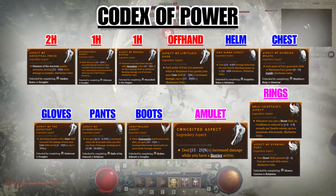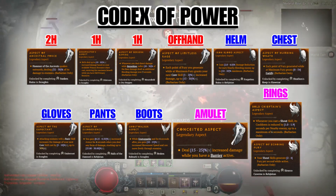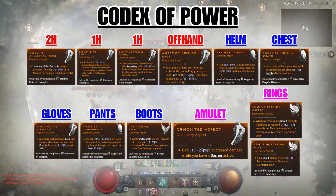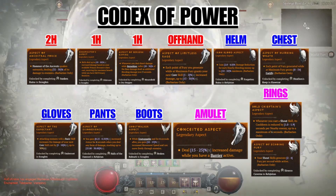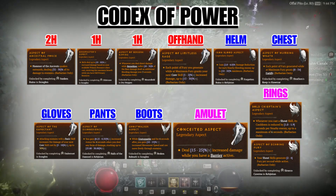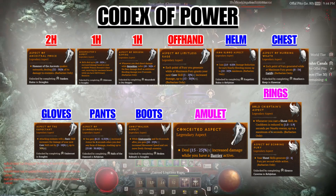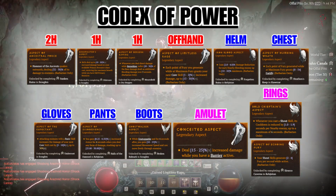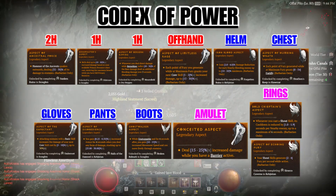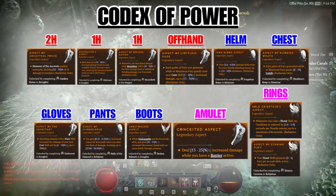For our chest, we use the Aspect of Numbing Wrath, granting us fortify based on our fury generation — we pretty much have it all the time. For gloves, we put on the Aspect of the Expectant, which increases the damage of Hammer of the Ancients if we use a few Lunging Strikes. For pants, we imprint the Aspect of Disobedience — a reliable way to stack armor for any build. On boots, we use the Ghostwalker aspect for extra movement speed and the ability to phase through enemies while fighting.